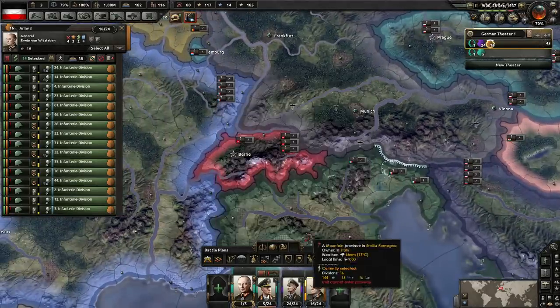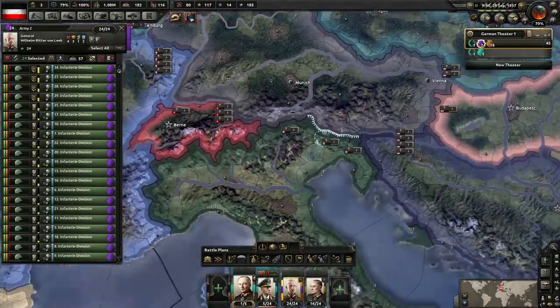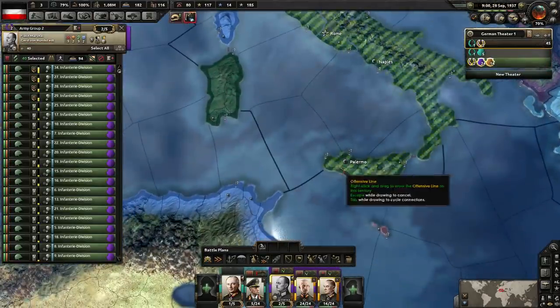I think we're going to go for the guy who's got infantry officer. Add you guys onto a field marshal. Front line here, and go towards Sicily.